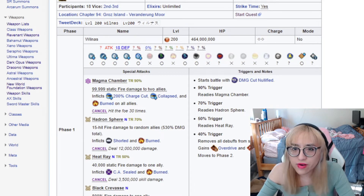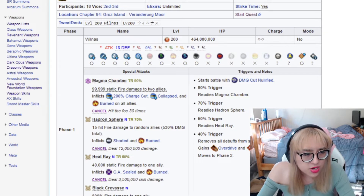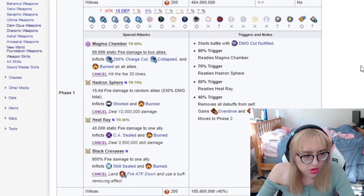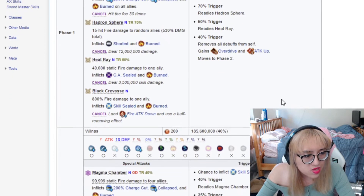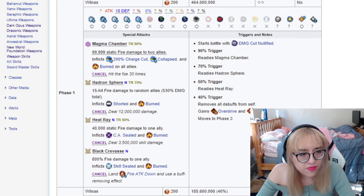And then Sochette — I believe also gives level 100 five stars — Water Sochette gives you mirror image as well on charge attack. So that should actually be the hardest part. Yeah, I don't think it does plain damage at all anymore. Hadrian Sphere looks like it's multiple hits, so mirror image wouldn't work on that. Heat Ray, Black Travasse — all of this should be mirror image-able. So I think that's going to be our strategy.